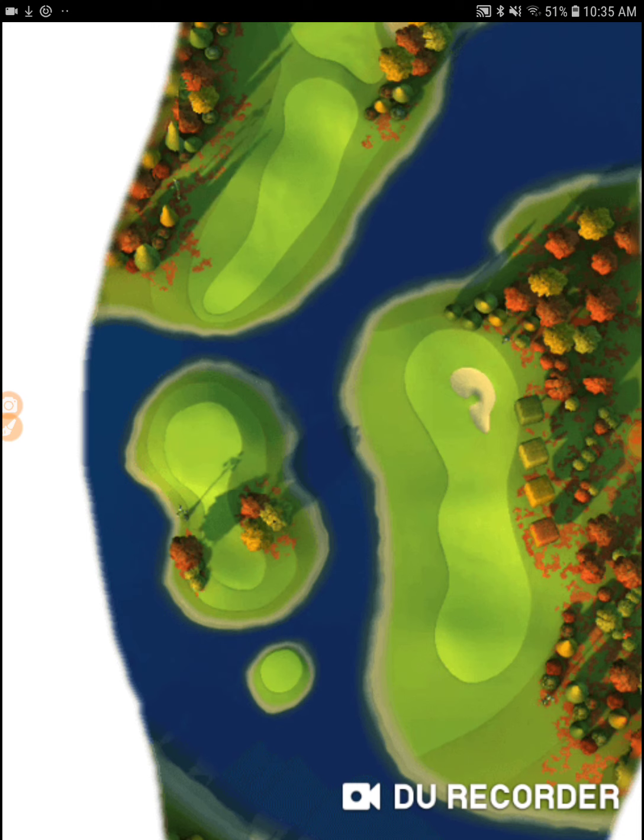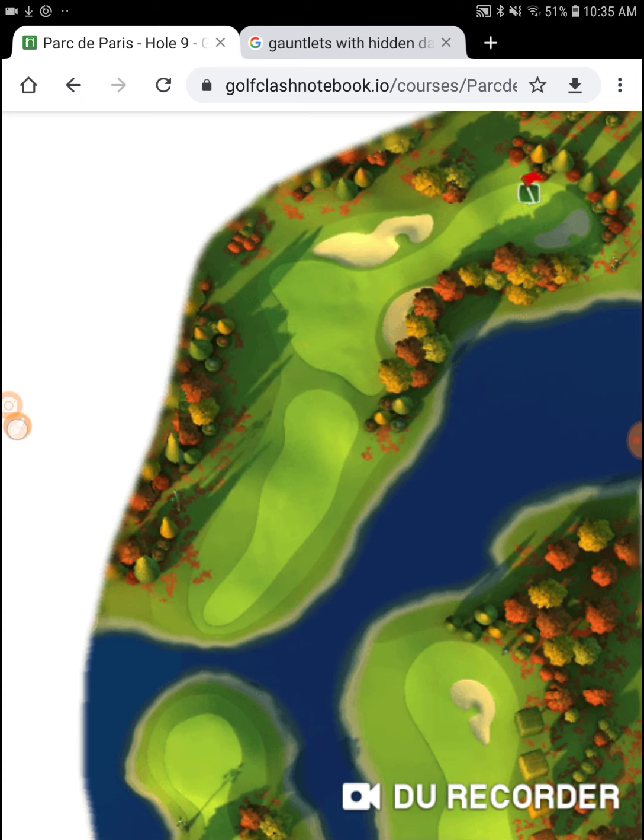It would have ended up with an eagle if I hadn't duffed the first shot, but it is possible. The key here is how to stick it up on the top of this hill. You don't want to be back here on the back of this - you want to be as close up in the front so that when you come at it with your Big Dog on the second shot, you're able to engage this fairway. With max topspin and max overpower, I was able to get it to come up towards the hole.